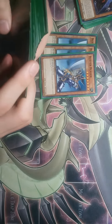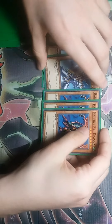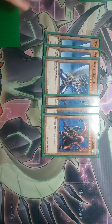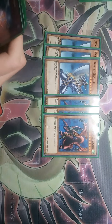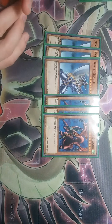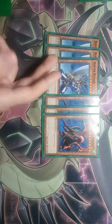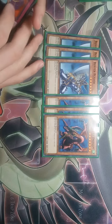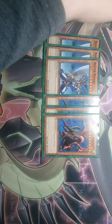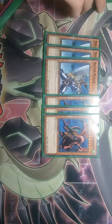Then we have three Buster Blader and three Harpy's Pet Dragon. None of these cards really go together, but Buster Blader with Harpy's Pet Dragon in the Graveyard can get you extra attack points on Buster Blader. They all kind of have their own strategies, but once you see the rest of the deck, they can work together.